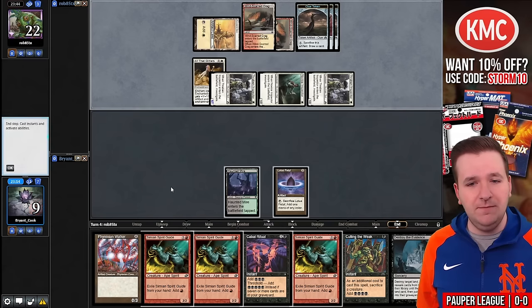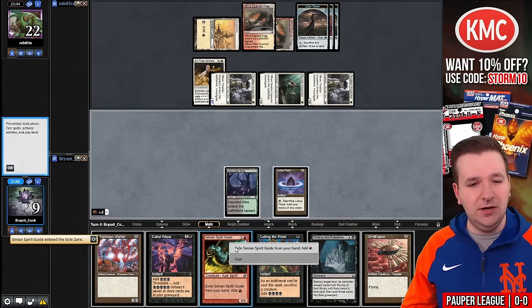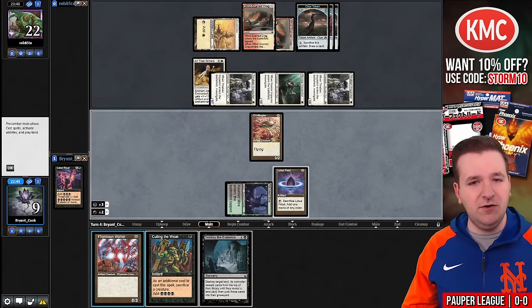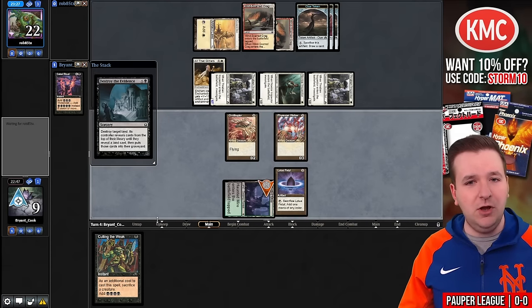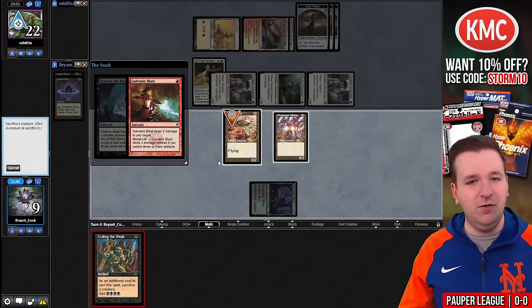And now we're taking eight so the pressure is on me to move. I'm at nine. Another creature — great! Spirit Guide, Spirit Guide, Spirit Guide, Cabal Ritual. Now we'll play Ornithopter, play Phyrexian Walker, and Destroy the Evidence on our Haunted Mire. Hopefully they try a Lightning Bolt here because then I could Culling the Weak. But if they wait for me to unearth we actually can't win. And it looks like they're going to move now — this is perfect. They fell into my trap so I will cast Culling the Weak sacrificing the Ornithopter. Now we can win — if they were a little bit more patient I would have lost this.